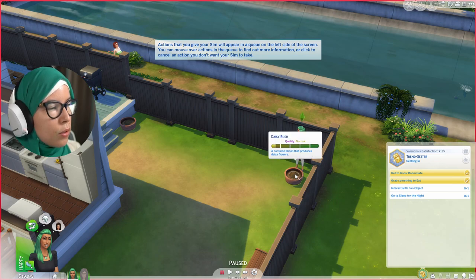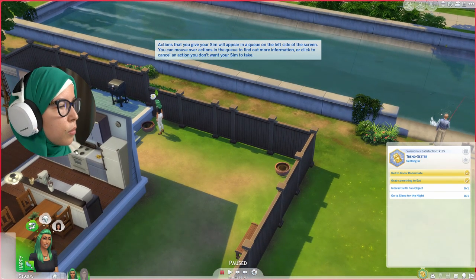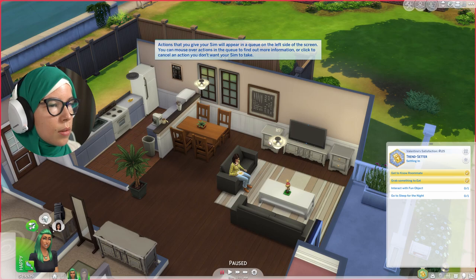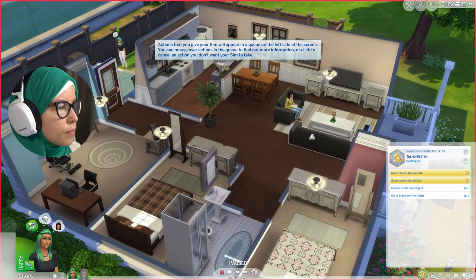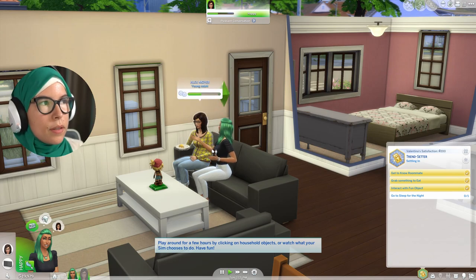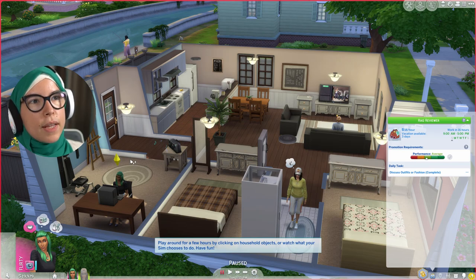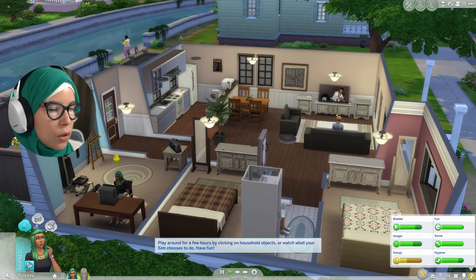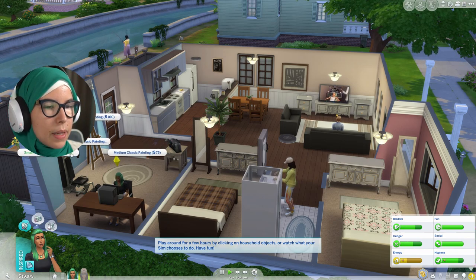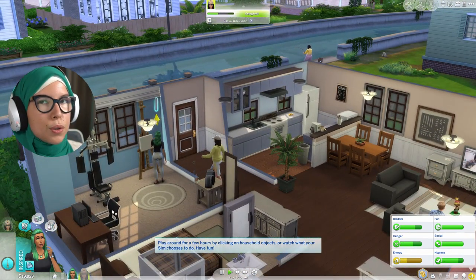Now that we've planted our flowers, click the soil mound and water it — plants need water. She automatically moved to water the second one too. For fun objects, let's just go with the TV. Play around for a few hours. As we're going along we just need the day to pass. You can see her emotion has become inspired, so she wants to paint something — let's do a small classic painting, which will make her happy as part of her inspiration.